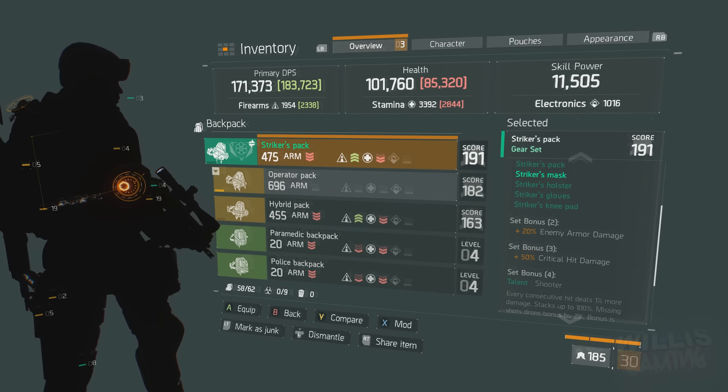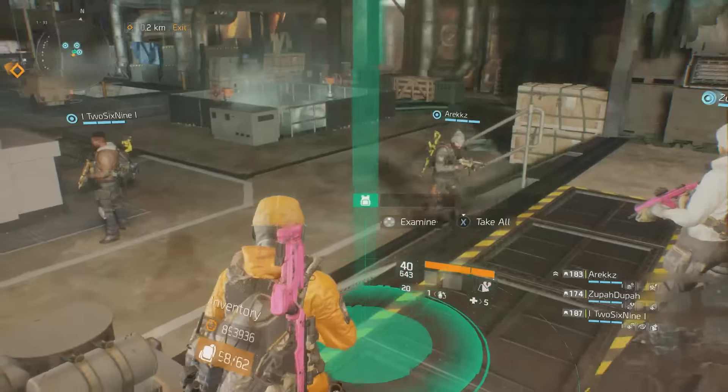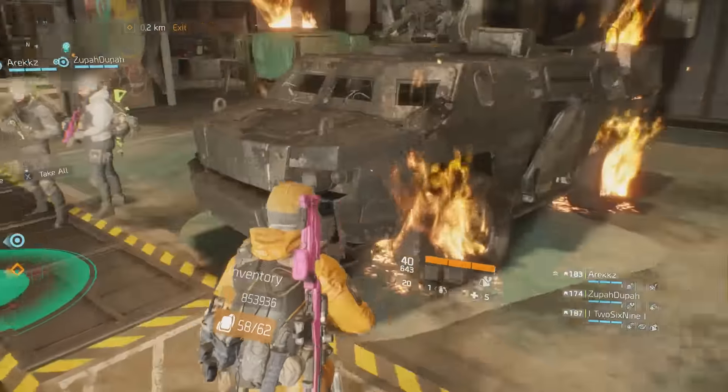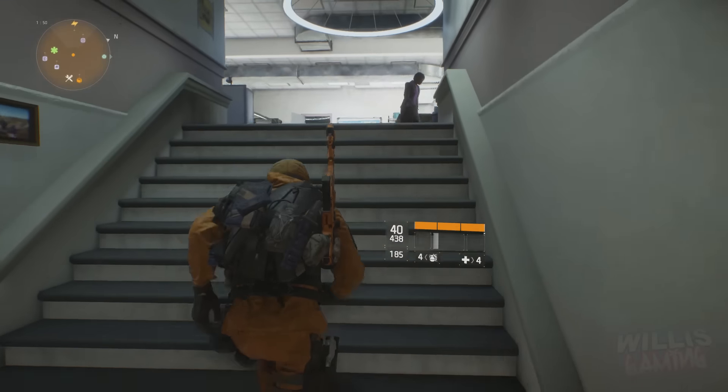Once you collect around four pieces you'll unlock a unique talent. And obviously whatever you're building — whether it be skill power, stamina — you can always re-roll to whatever you desire. So the main places where you can actually get the gear from are as follows.